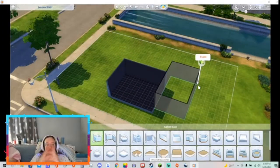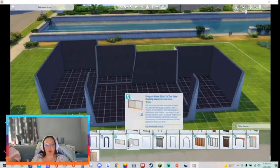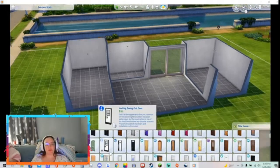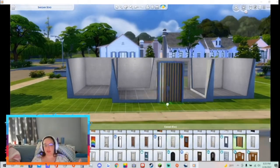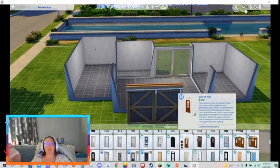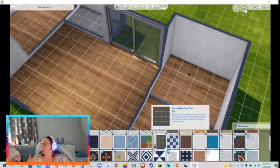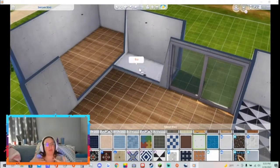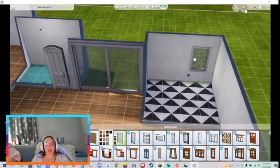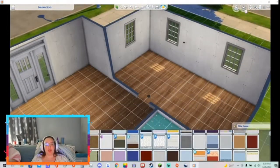I went ahead and built just a very small one-bedroom, one-bathroom home. I did wind up putting in a full-on backyard with kids' furniture. I figured the house could always be expanded upon and an upstairs could be added. I also didn't really know if I wanted to go modern or contemporary or classic, so I kind of mixed motifs a lot, which made me happy. I hadn't had a chance very much to game, so this was a lot of fun for me to just sit down and enjoy.